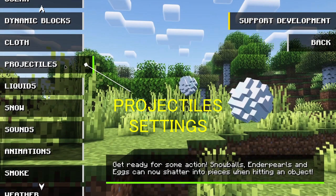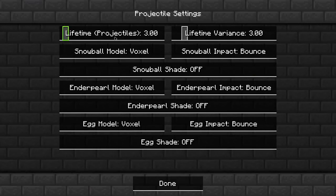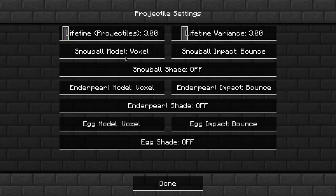The projectile settings. Here you can set the behavior of throwable objects.